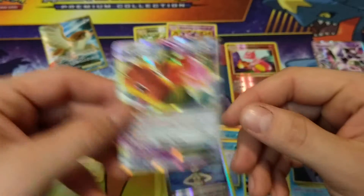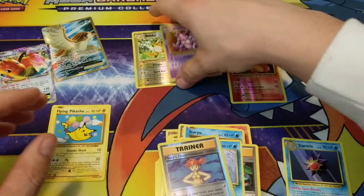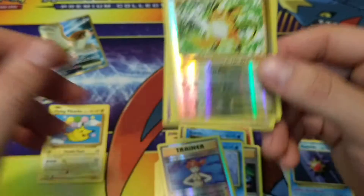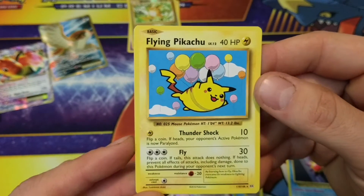Dragonite EX. Three Ultra Rares total. You got that Nidoking Holo Rare, very nice. That Reverse Holo Raichu Rare. And our last and final card — Flying Pikachu.